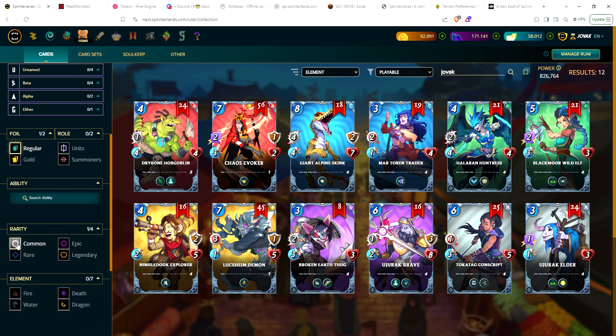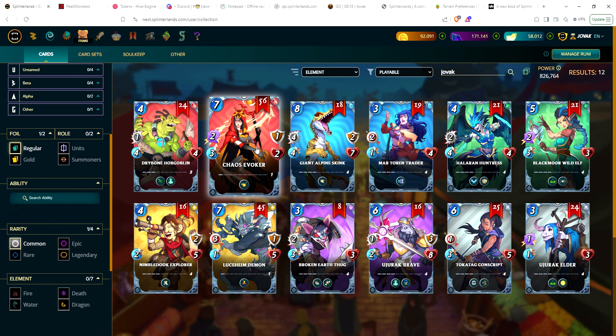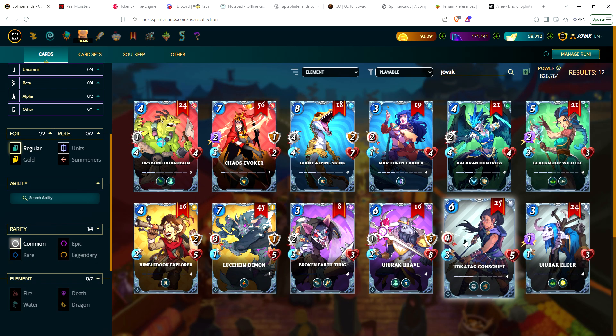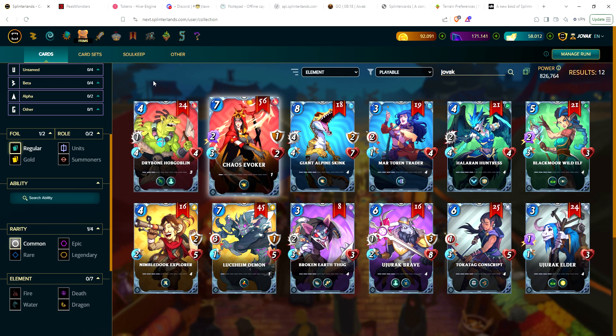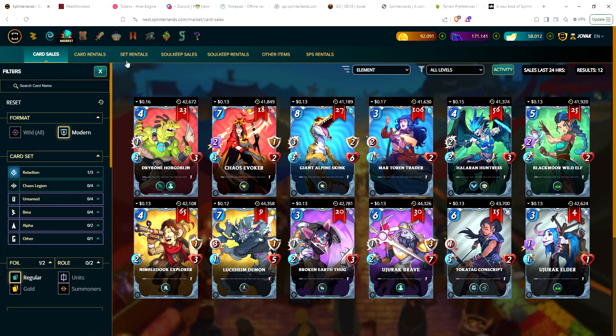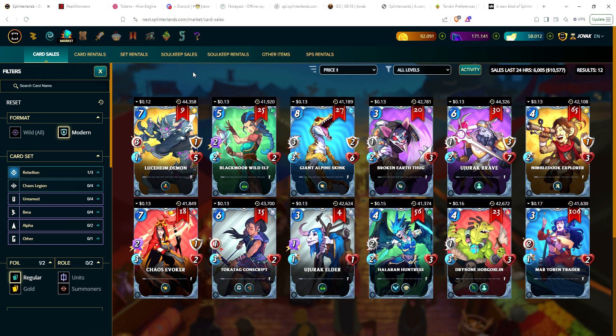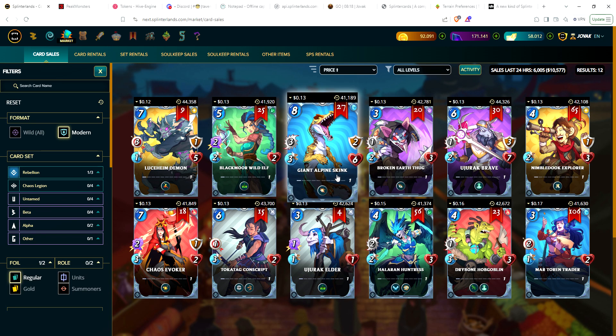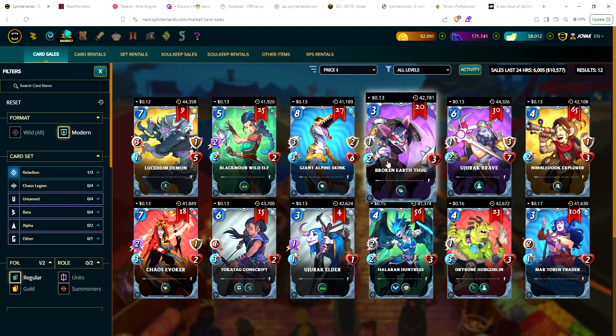For commons, I need four more Evokers to get that to level five. I don't think anything else is really close - I'm hitting level fours with most of these. Let's take a look at the market. To unlock a card it's 100 DEC which is about 7.8 cents, so let's round it up to eight cents. If you can sell these for around 14 to 15 cents, you're going to make about five or six cents per card even after fees.